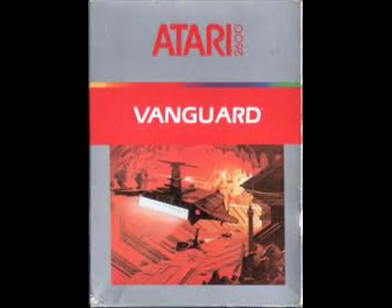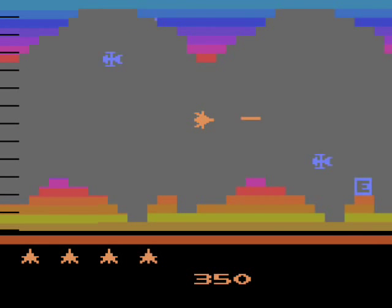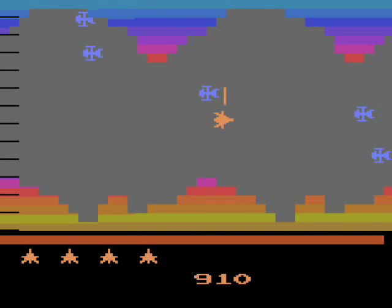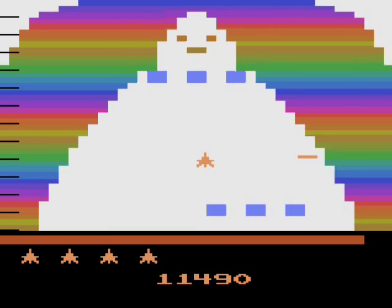Vanguard was released for the Atari 2600 in 1982. Based on the arcade game from a year earlier, you'll control a fighter ship that's sent into a cave inside an asteroid to take down space terrorists, blasting your way through enemy ships in an effort to take down the terrorist leader, who goes by the name of the Gond.